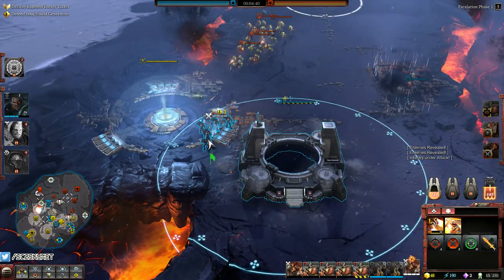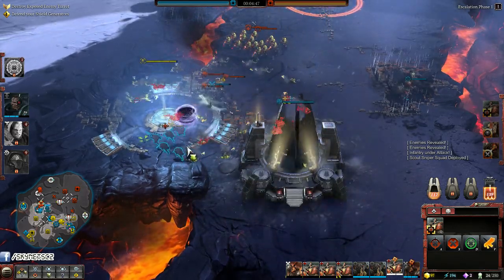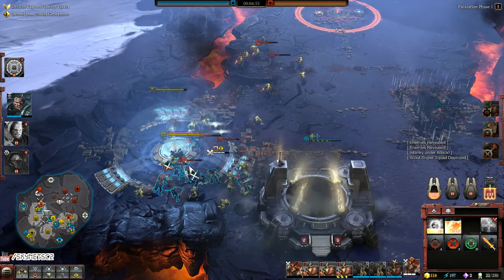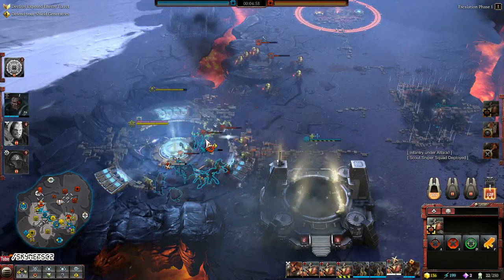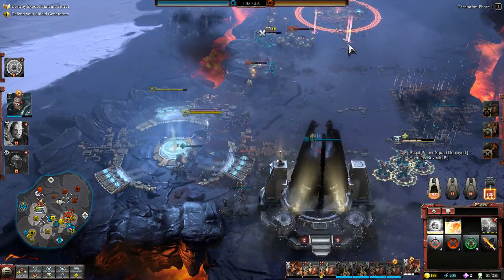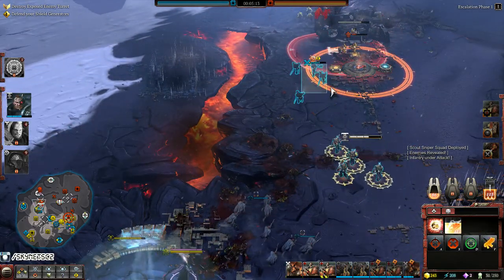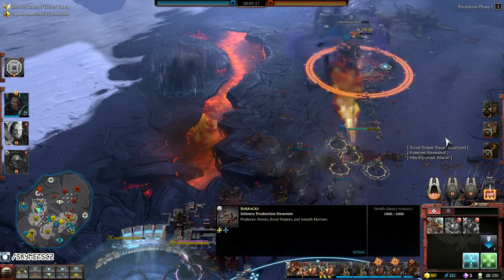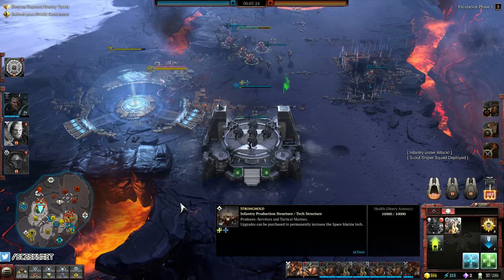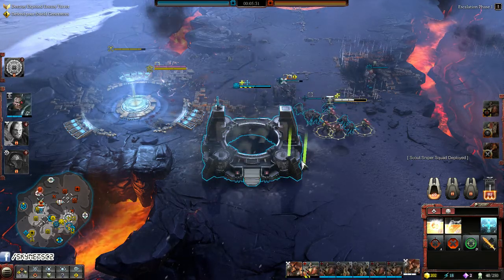Oh, they're coming. Don't worry, this will sort them out. Just stay in the shield. Haha, it's ridiculous. Maka is probably one of the best elites in the game. I got both shields. For some reason they didn't try and defend.